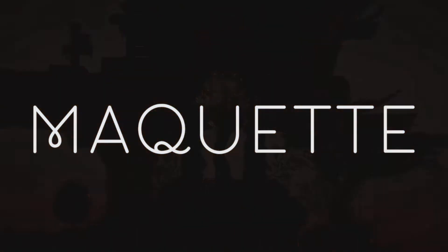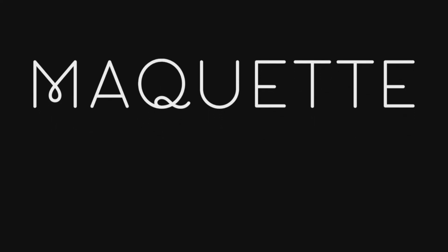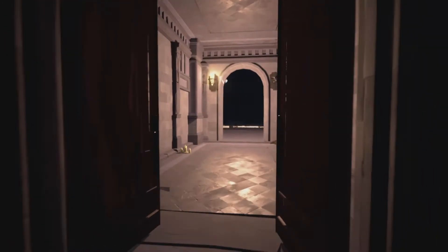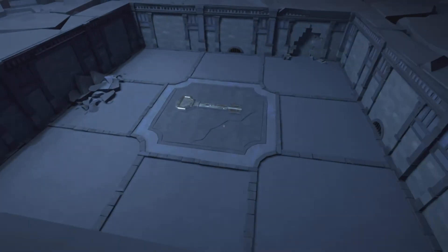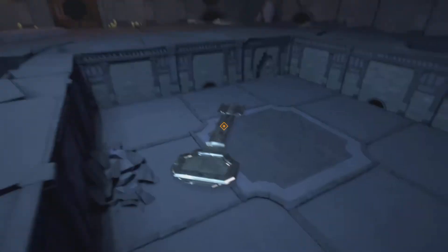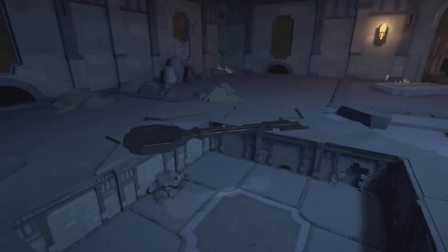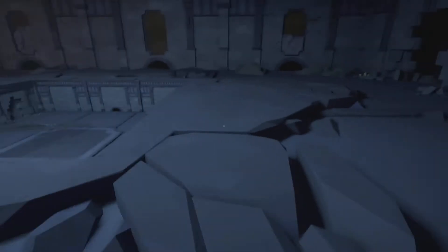Hi everyone, it's the Trophy Hunters here. In this video, I'm going to show you how to solve the key puzzle in the Spirals chapter of Maquette. The first thing you need to do is pick up the key from the pit on your right and move it into the pit on your left, then pick it back up again.